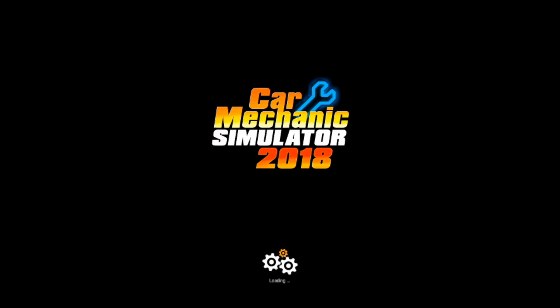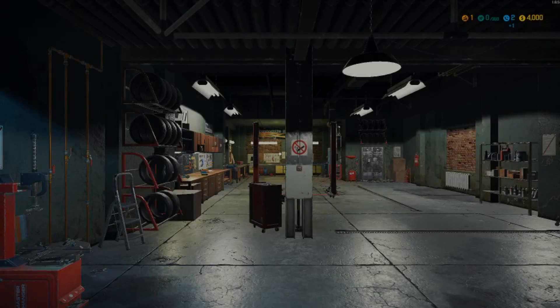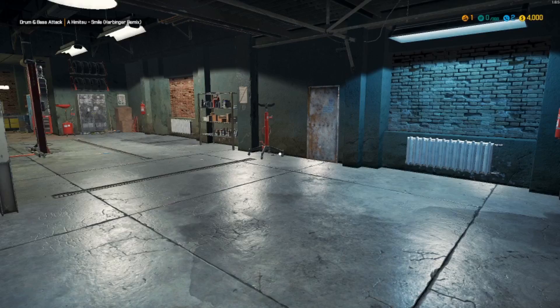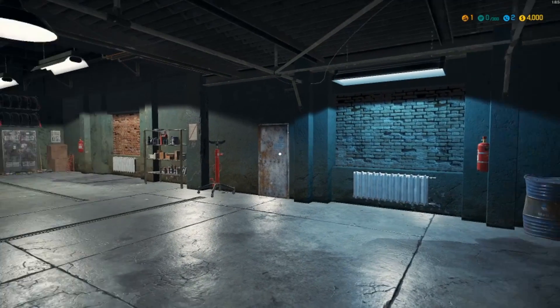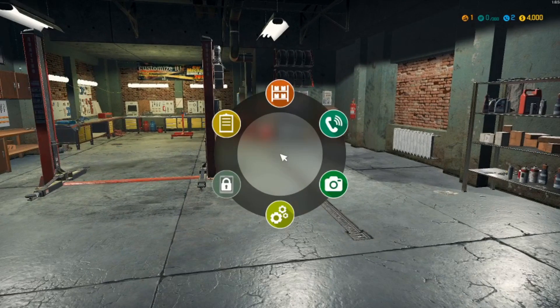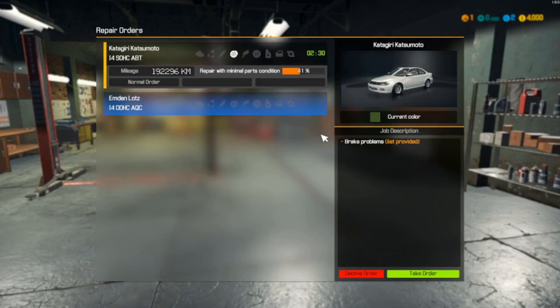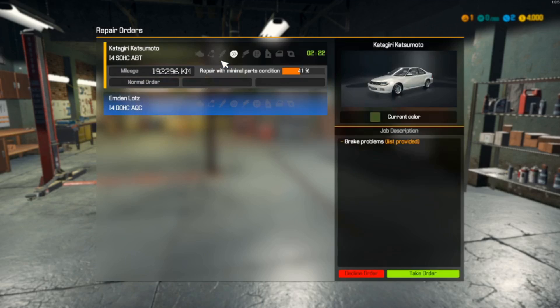Now see how lovely that nice fully-unlocked shop looked with everything at your disposal - three lifts and everything. Here's where we actually start off: we've got one lift, a little bit of a shop, and very limited options for what we can do. Let's take a couple of calls. We look at the first order - they have a brake problem.